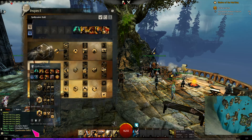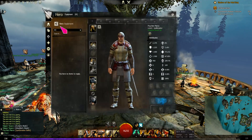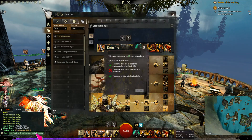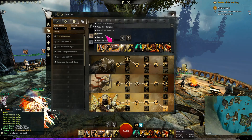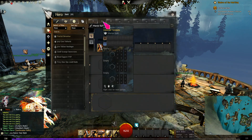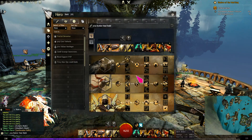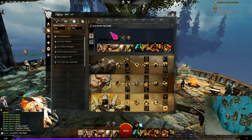I'm going to save this to my first template. Now we have the build — right now it just says 'PvE spellbreaker build.' I'm going to rename this. I like to do this because that way you can have a separate build template — a separate PvE build — and then swap to your PvP build. I like to label them PvP and what they do.